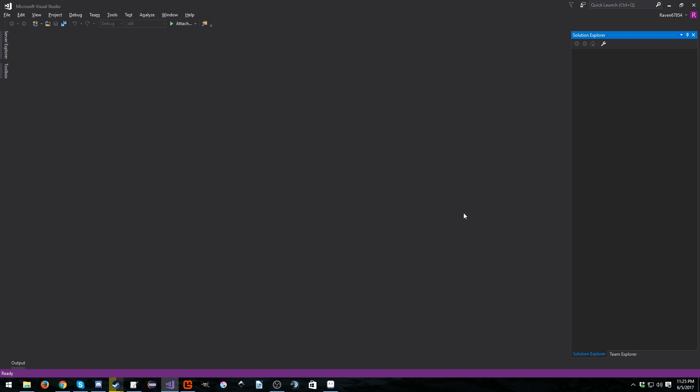Hello everyone, my name is Raven and welcome to Raven67854 Gaming. Welcome back to another MonoGame micro tutorial series. In this tutorial series we're going to be covering how to prevent the user from hitting Alt+F4 and killing your game.